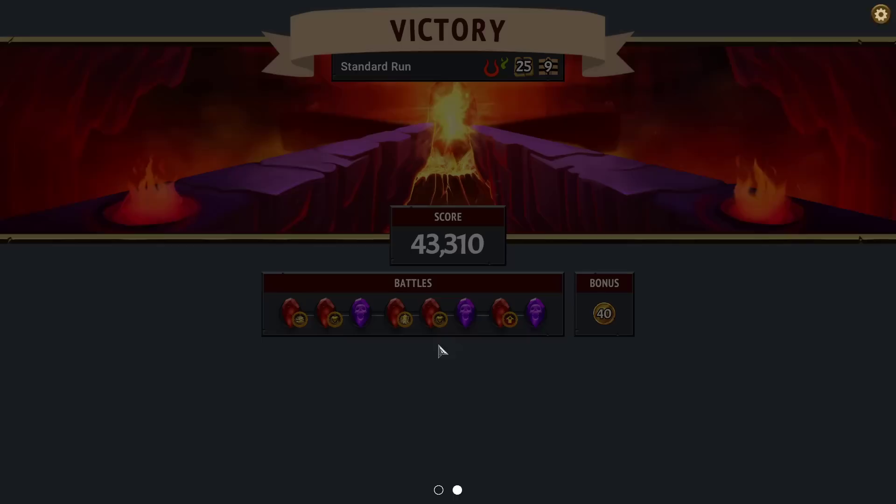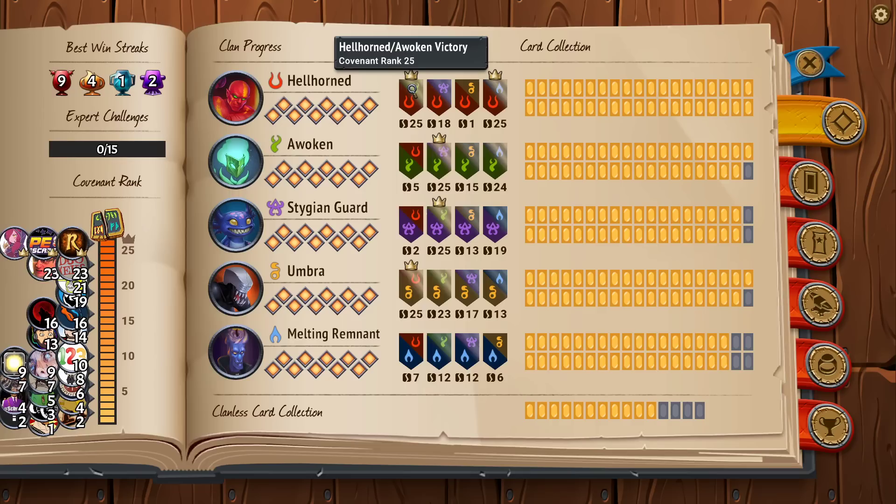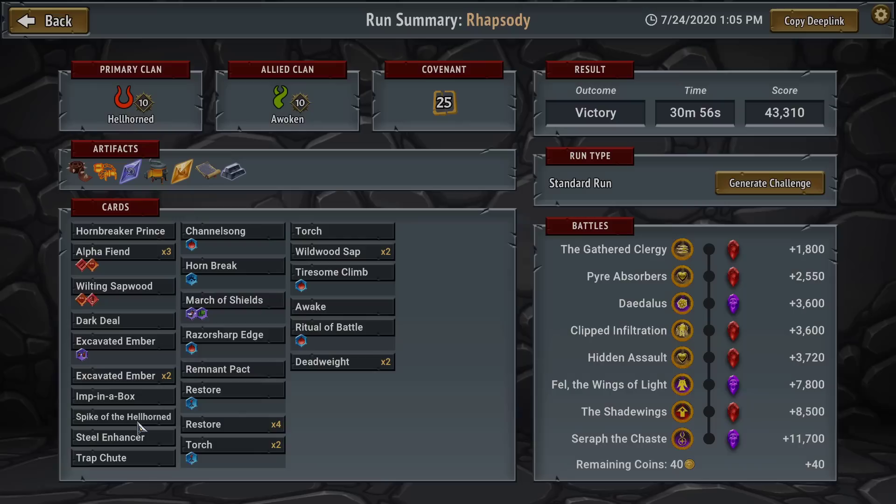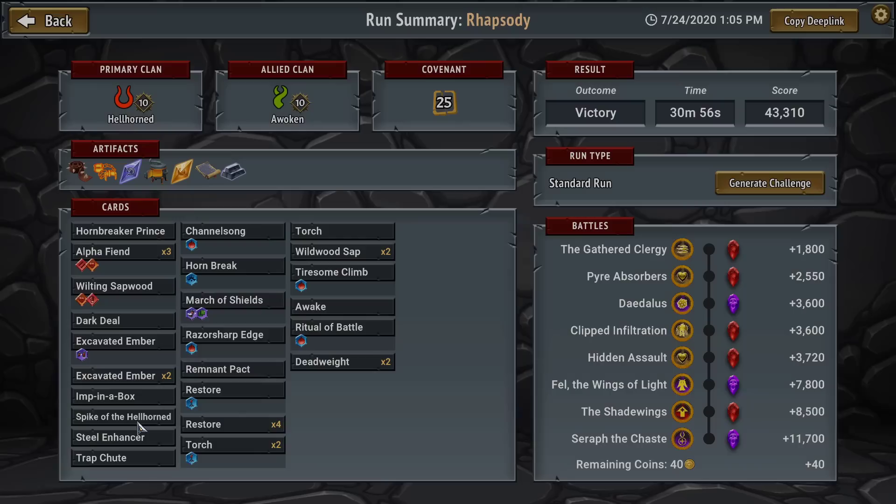You can enable this card frame in the logbook. I finally gilded my Wilting Sapwood, getting the win streak back to 1. We didn't get a new crown — that was one of the clan combinations I've already done. My name is Rhapsody, the game has been Monster Train. Thank you for watching — there's a playlist in the description with all of my content on this game, past, present, and future. I post updates on the community tab or Discord, both linked in the description — it's full of lovely people. Hopefully we'll see you next time.